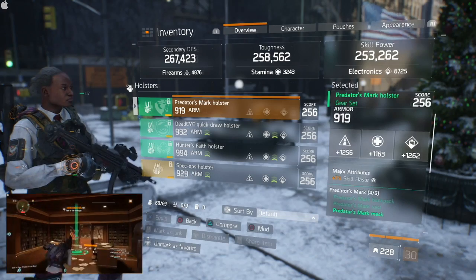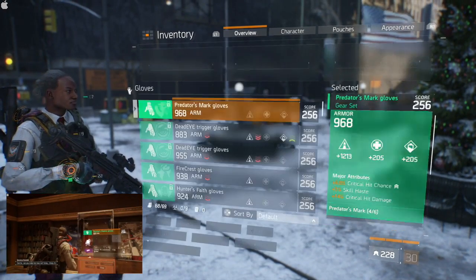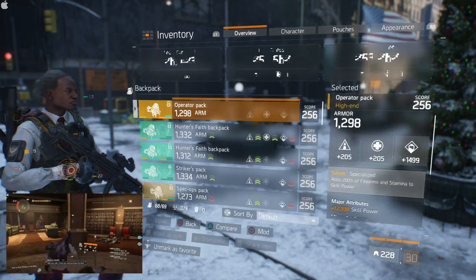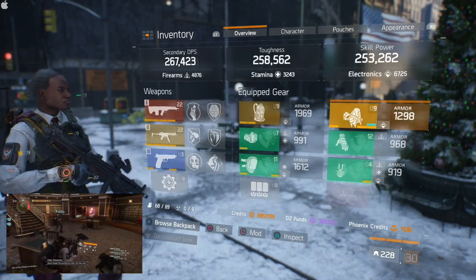So we have Predator's Mark here. It has a pretty low roll on the stamina, so skill haste is the major attribute. Gloves have skill haste, crit hit chance, and crit hit damage with Firearms.